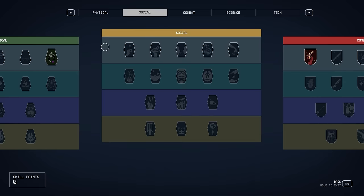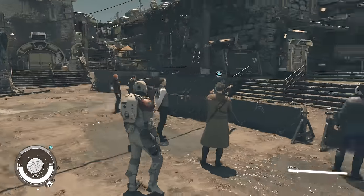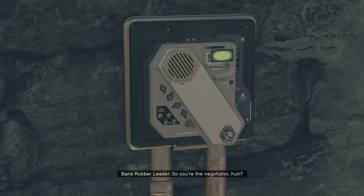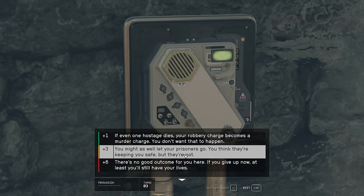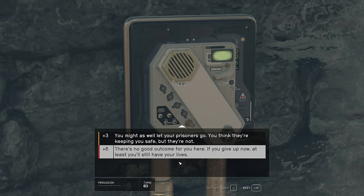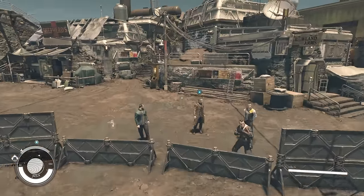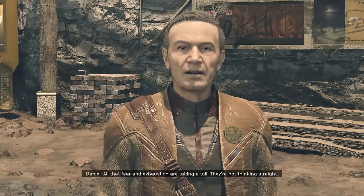We need to break up this bank heist, which has evidently gone wrong — it's a good opportunity for us to gain some experience and join the Freestar Rangers. Hello Daniel — sounds like you could use some help. We can negotiate with the robbers. I'm going to try and convince this man it's not too late to end it peacefully. The bank heist has definitely gone wrong, but the marshal can give me a key to the back door where I can just go in and punch everyone.